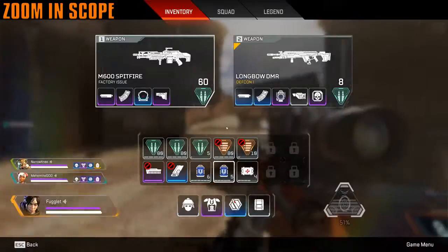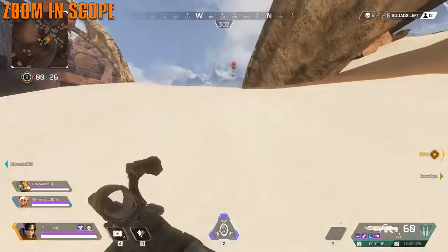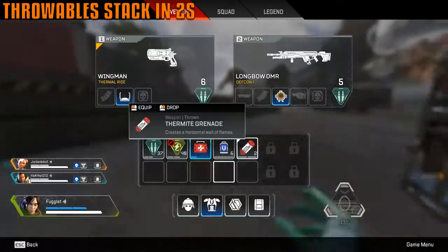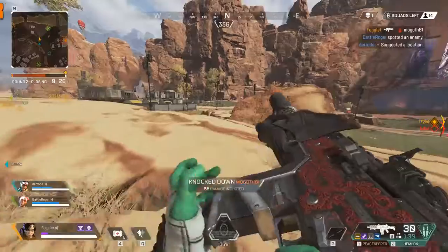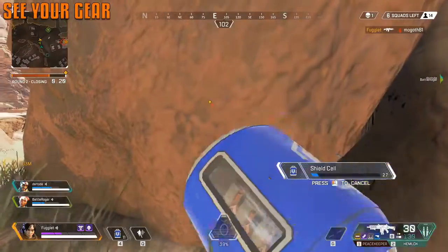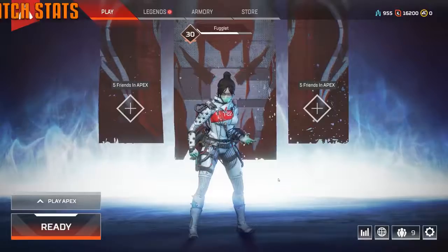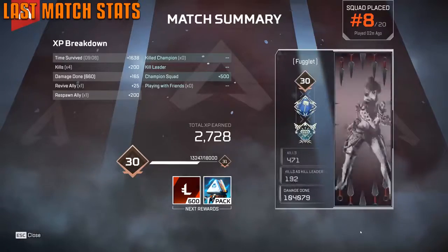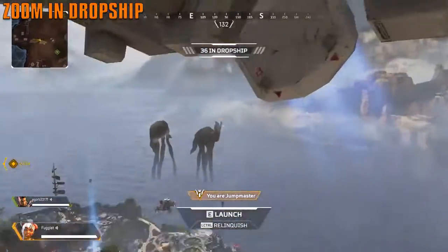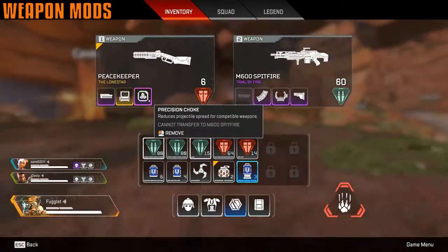Some optics have variable zoom — hold shift to zoom in or out, with options like 4x and 8x. Throwable utility items stack in twos. Get used to using the UI: you can see all your attachments on your weapons down to the right, your armor to the left, and how many heals you have — you don't always need to open your full inventory. You can also check your previous match stats in the menu. In the drop ship, hold right mouse button to zoom in for a clearer view of the map. Weapon mods only come in one tier.